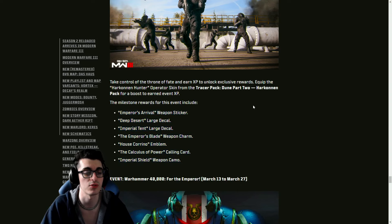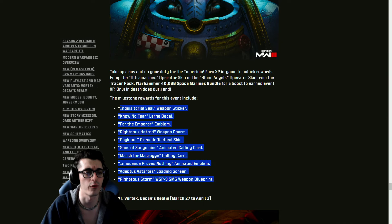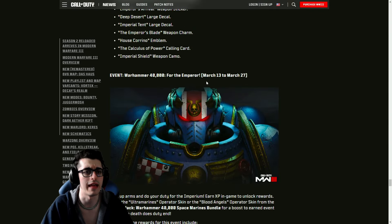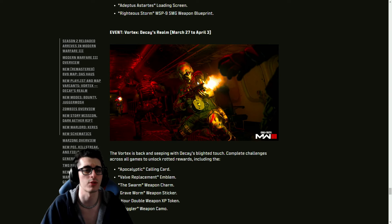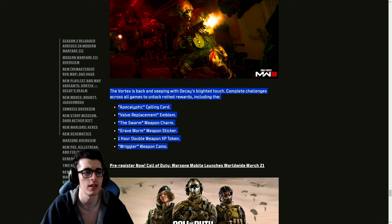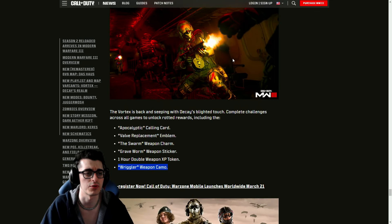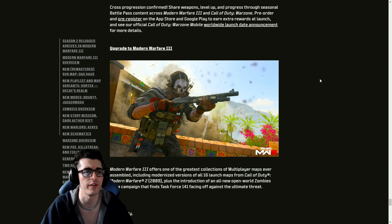The Dune Rule of Fate event runs March 6th to the 13th with XP milestone rewards — exact milestone requirements TBD. The Warhammer event is also XP-focused, running March 13th to the 27th. Then from March 27th to April 3rd, the Vortex Decay's Realm event closes out Season Two — unlike the others, this one is challenge-based, not XP-focused. Complete challenges across all game modes to unlock rotted rewards and an animated worm-looking camo.